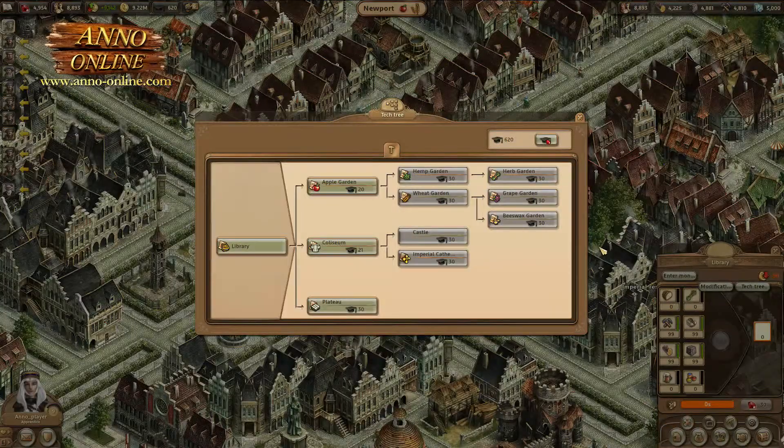The science tree contained within the library will give you an overview of all available monuments and their respective properties. This is where you will find the botanic garden, for example.